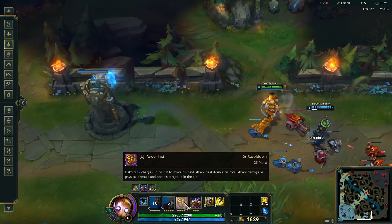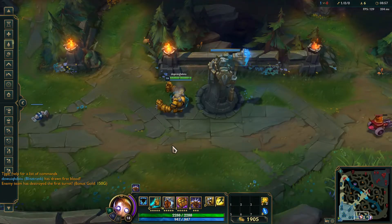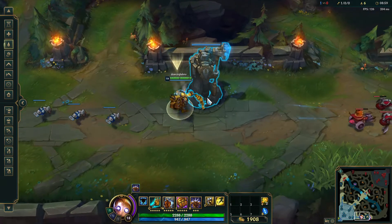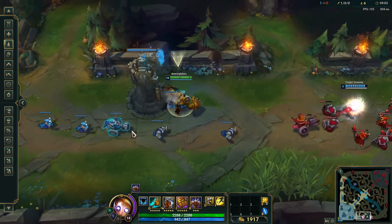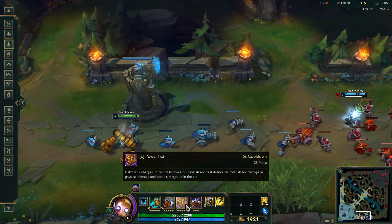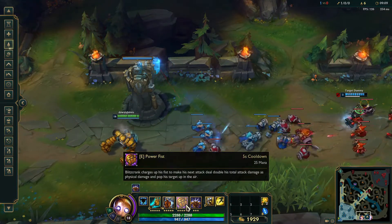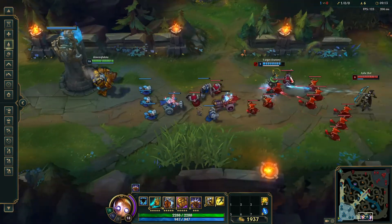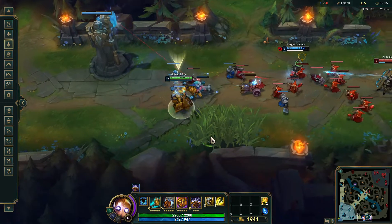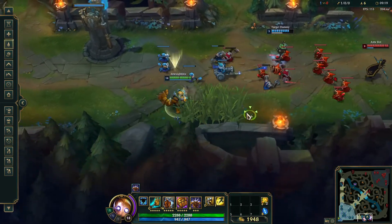His E: Blitzcrank charges up his fist to make his next attack deal double his total attack damage as physical damage and pop his target up in the air. So if you can imagine hitting one of these cranks at level one or two, it's definitely going to be an automatic kill combined with the AD carry.